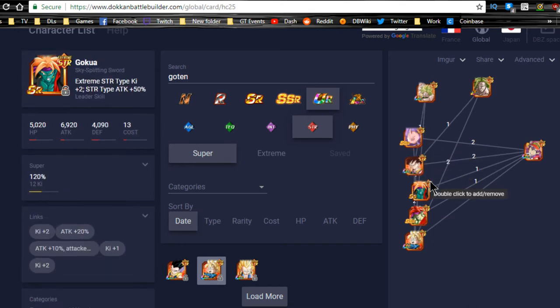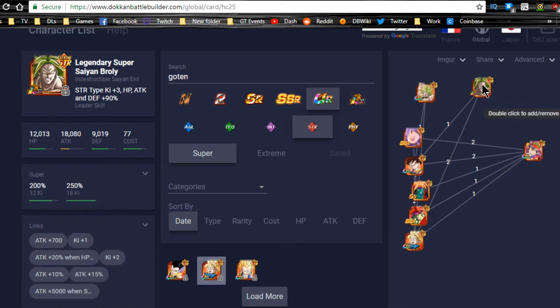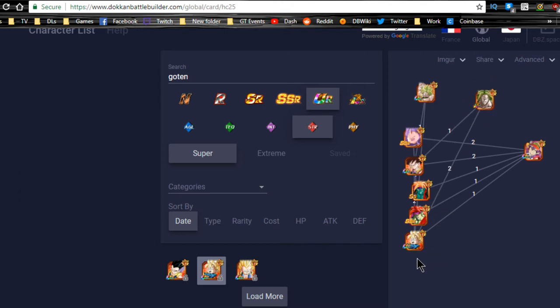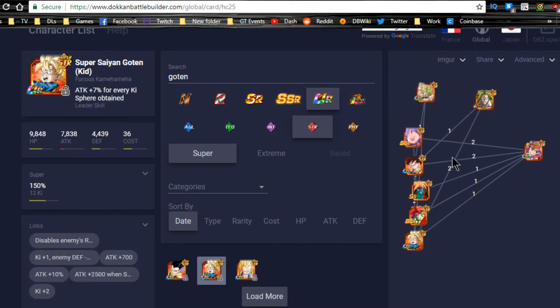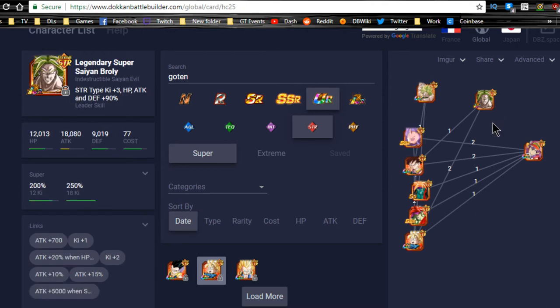You definitely want ki orb manipulators on the team, especially with a nuker lead. For LR Broly specifically, you want to get between 12 to 17 ki — once he goes over that, he'll launch one major attack and then the second will be the AOE. Be careful not to get too many ki orbs. For Agility Majin Vegeta, he doesn't launch an AOE until 18-plus ki, so manage that carefully.